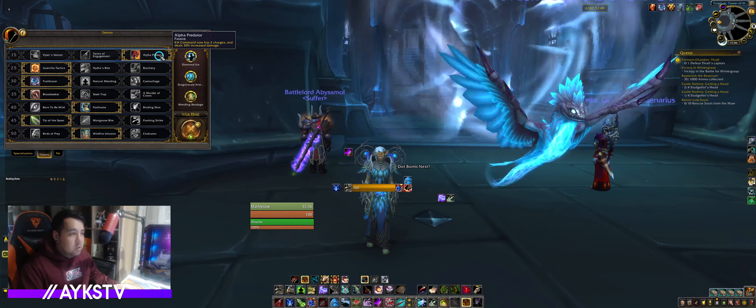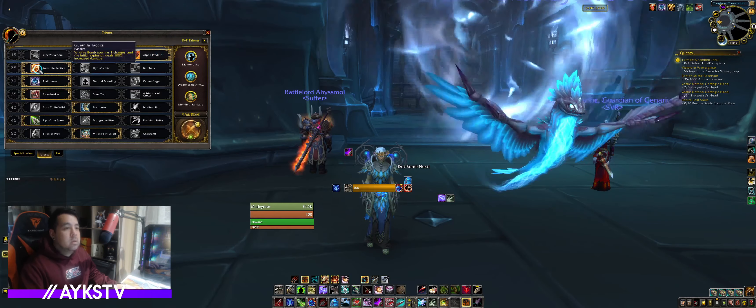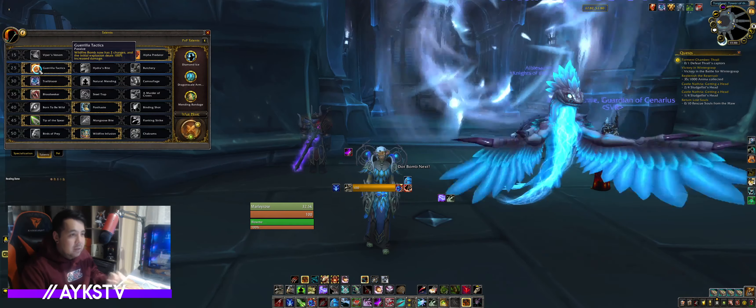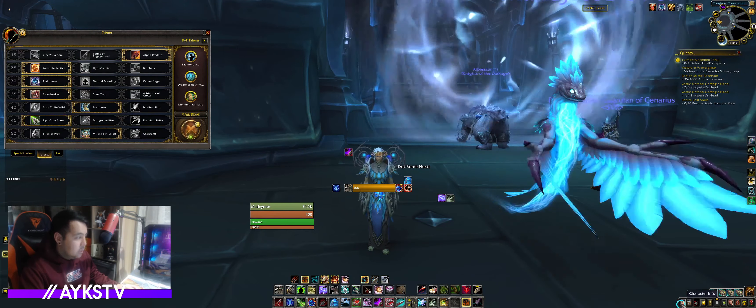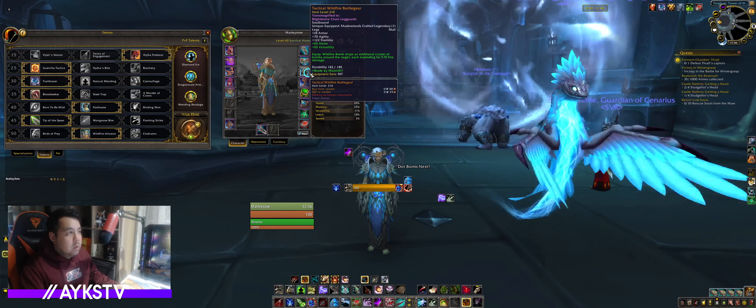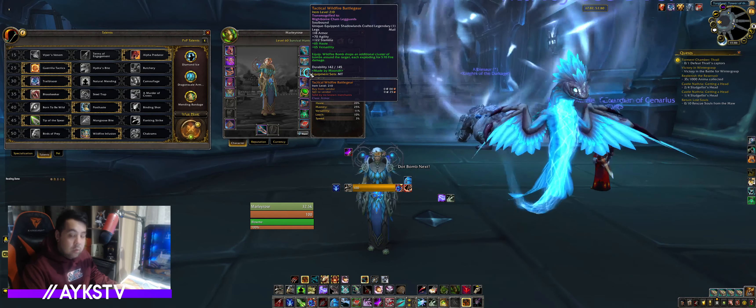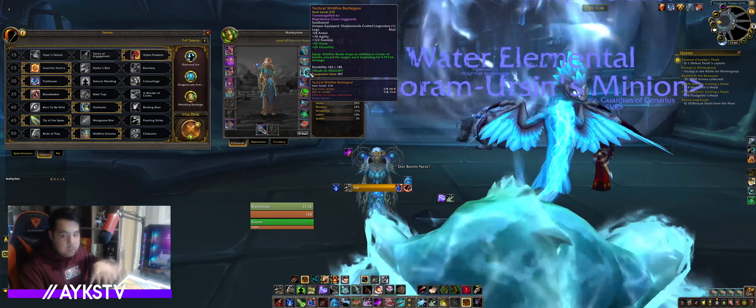Alpha Predator — Kill Command gets two charges and deals 30% increased damage. Guerrilla Tactics — Wildfire Bomb gets two charges and the initial explosion does 100% increased damage. And we are running the Wildfire Cluster, which throws extra bombs.